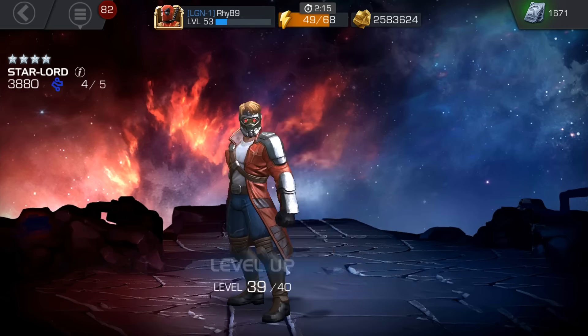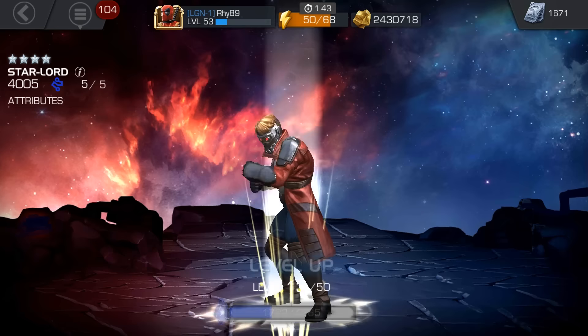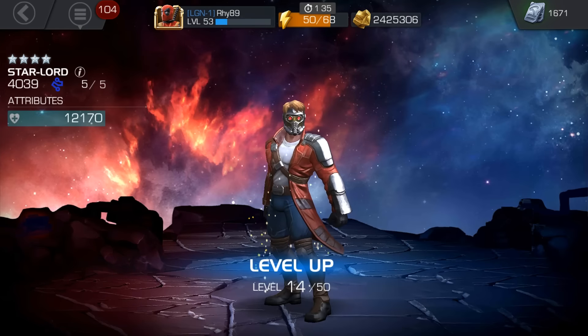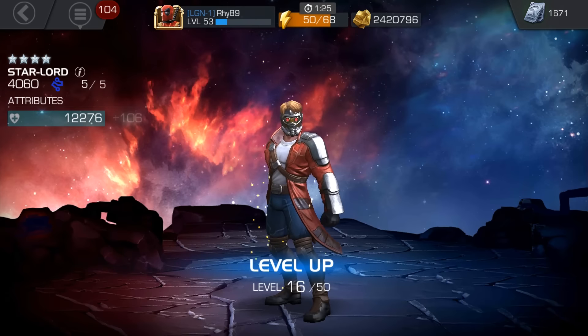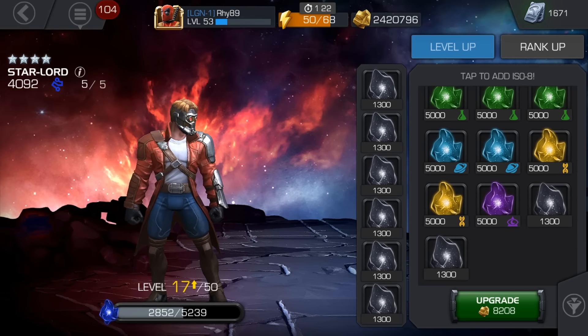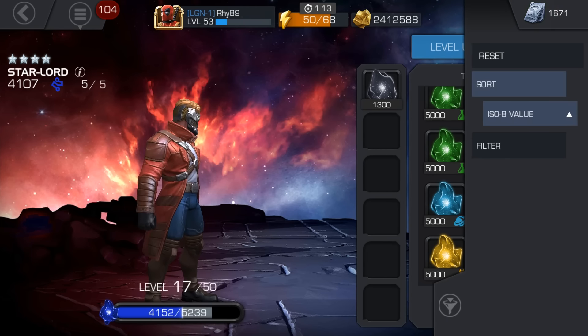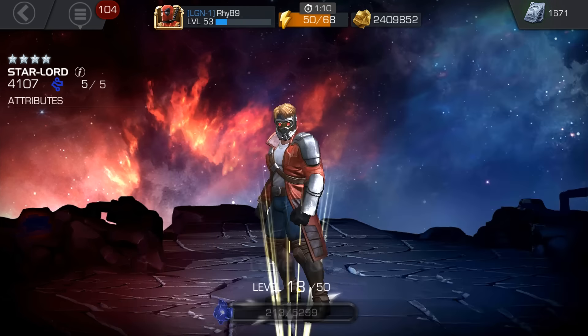His third special attack has a unique debuff based on the elements — earth, water, fire, air — so it's random, but it tends to gravitate toward certain types. From my experience, most of the time it's static shock, sometimes armor break, sometimes stun, and occasionally heal block. As you get into a very high combo, your normal attacks do a lot of damage. You can also use special attack one when your opponent is charging to gain an additional 20% damage.